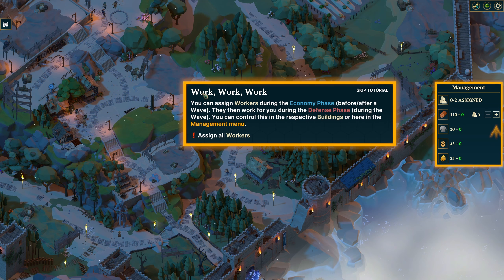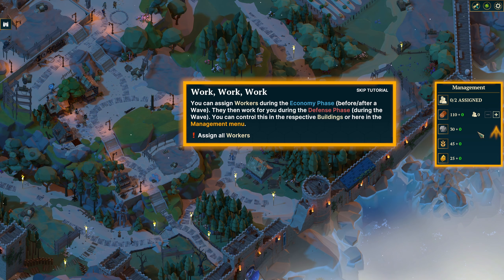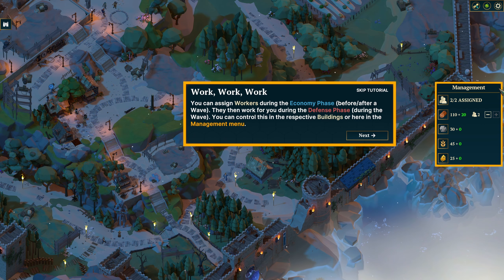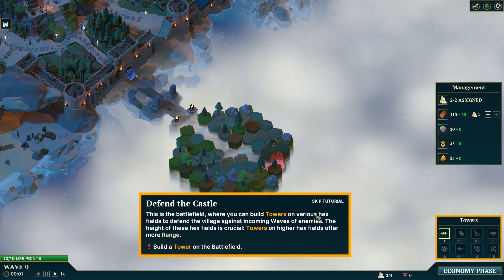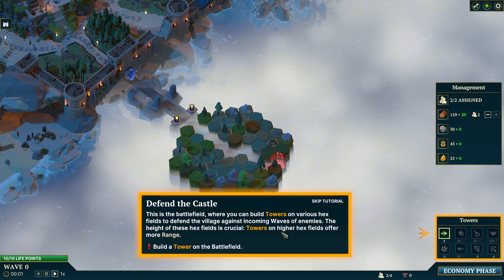You can assign workers during the economy phase, before and after the wave, and they work for you during the defense phase. During the wave, you can control this in the respective buildings or here in the management menu. So we have two workers who are going to be giving us wood - fantastic. This is the battlefield, where you can build towers on various hex fields to defend the village against incoming waves of enemies. The height of these hex fields is crucial - towers on higher hex fields offer more range. That makes sense.